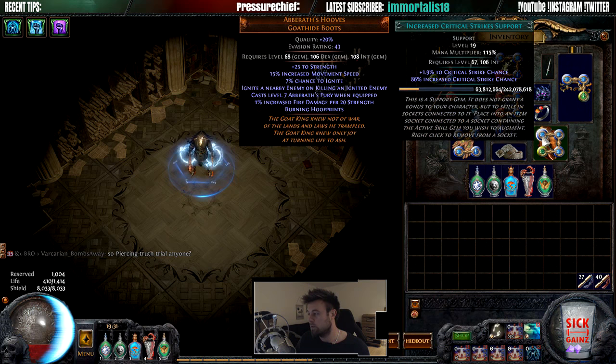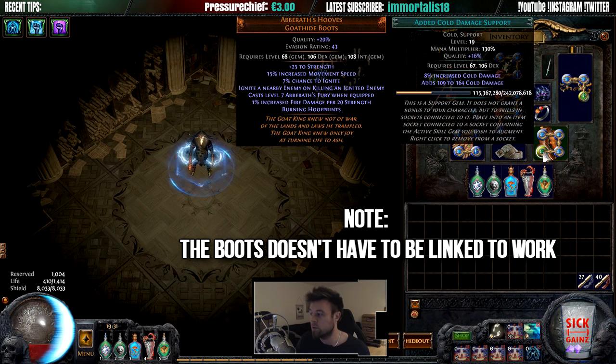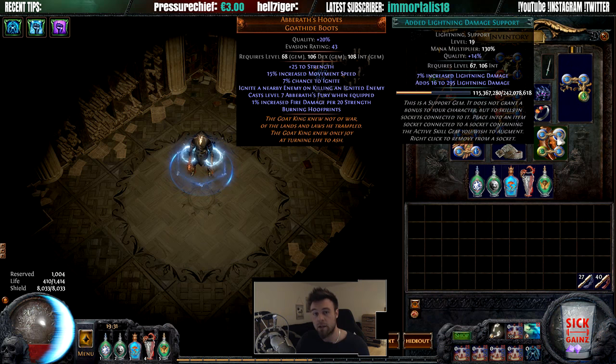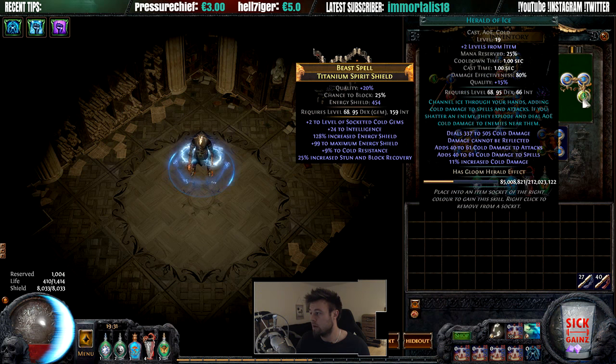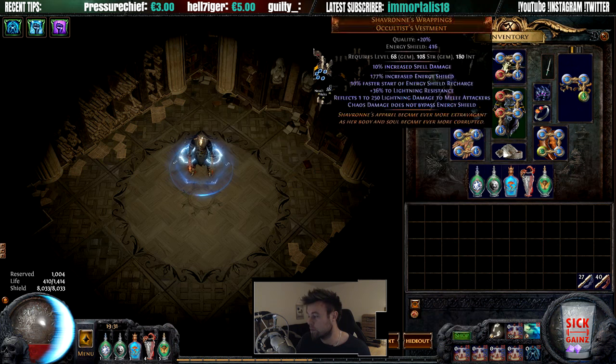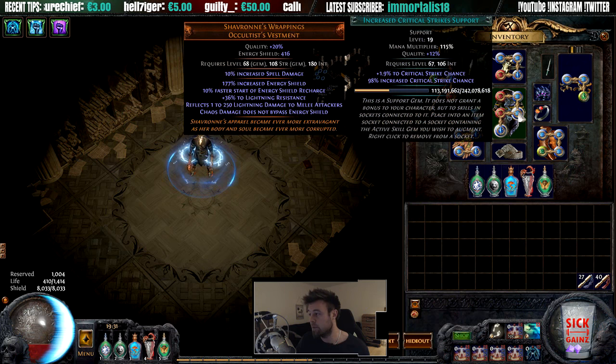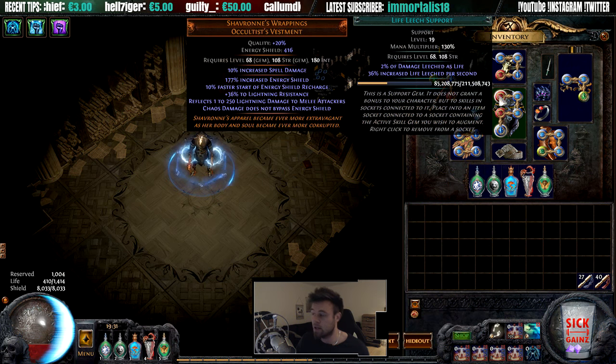It deals fire damage, works as a spell, and I've linked it to Increased Critical Strikes, Added Lightning Damage, Controlled Destruction, and Added Cold Damage. Every time you crit or attack with the added cold and added lightning, you can apply that status ailment, and that makes your Herald of Ice and Herald of Thunder proc their effects — that's when everything starts to explode around you.